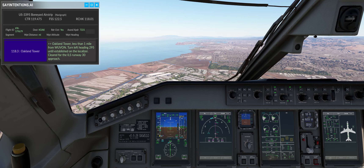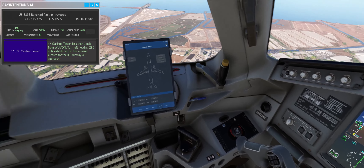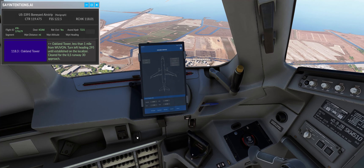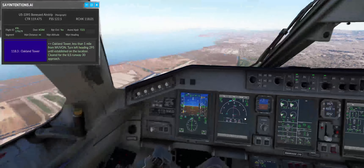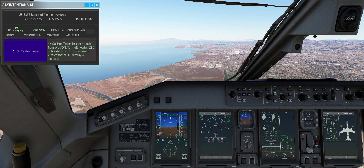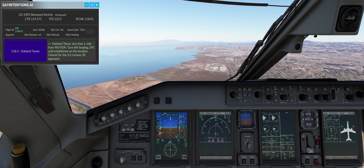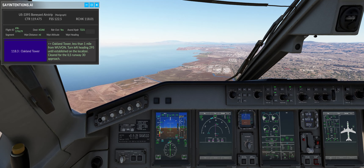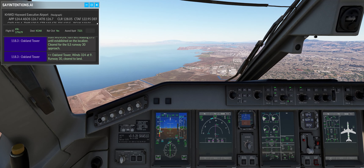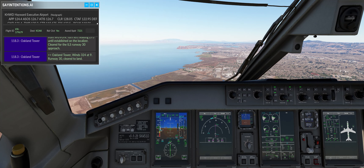We're just going to chill here. I'm not going to say anything because I might goof it all up, so we should get clearance to land here momentarily. All right, gear coming down. I was reading there is a button over here for headphone mode — oh, that button! That's cool. Every plane should have that. SkyWest 510 Oakland Tower, winds 324 at 9, runway 30 cleared to land. Runway 30 cleared to land, SkyWest 510.